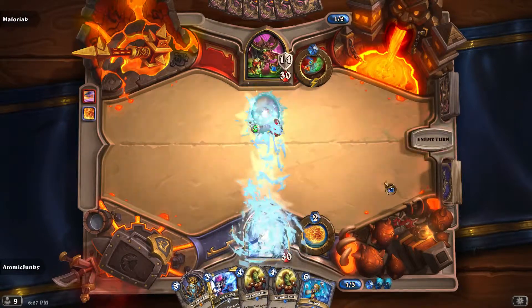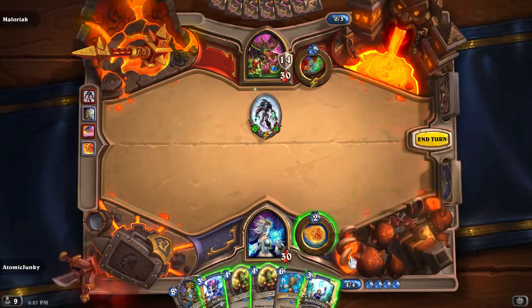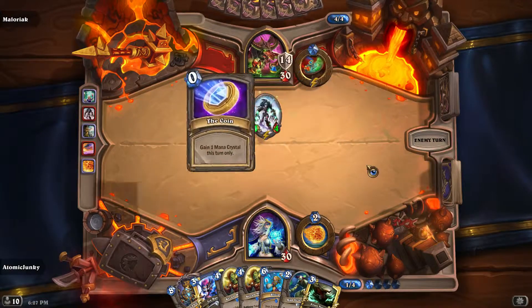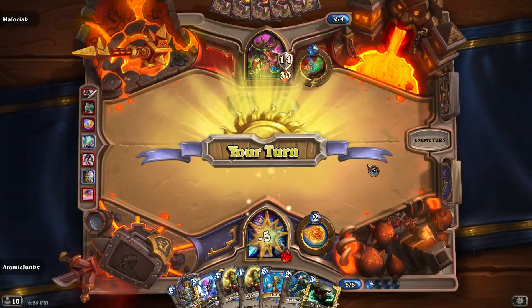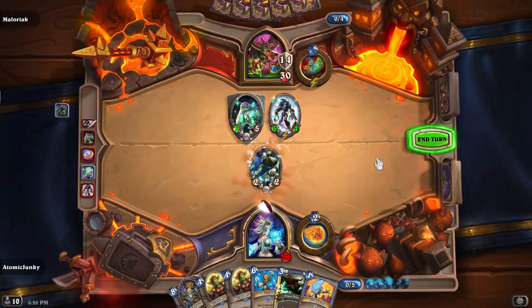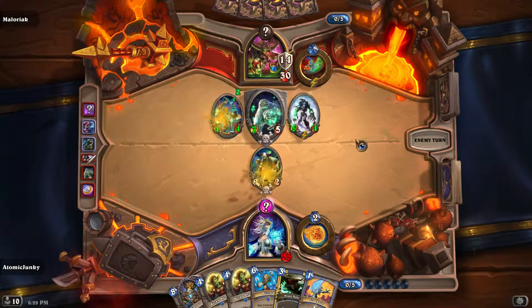We use Frostbolt to get rid of the Mana Wyrm here. We take the 5 damage and draw more cards with Arcane Intellect. Let's use the Frost Nova — or no, better: play the Mad Scientist and the Ice Barrier here.